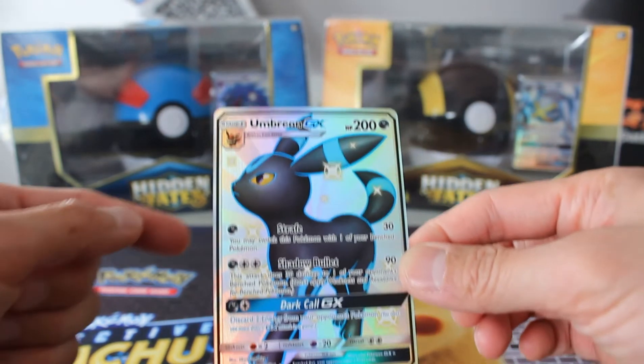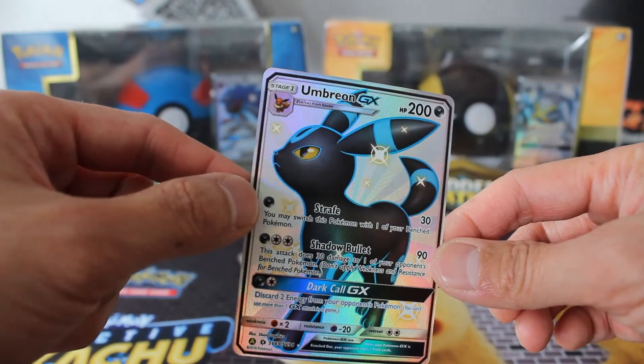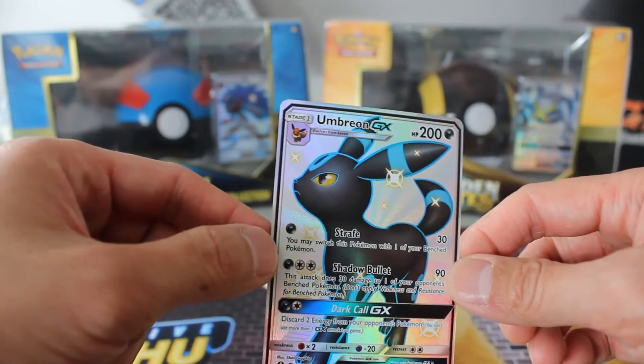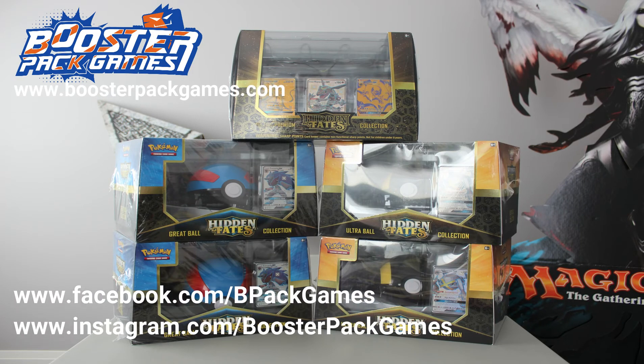Wow, this is it — Umbreon GX, our biggest hit of the day. Very cool. Remember, if you're looking for any sealed product, perhaps chasing after a shiny Pokemon, please check out our website. We've still got lots of Hidden Fates including the Great Ball Collection, Ultra Ball Collection, and the Hidden Fates Ultra Premium Collection. Stay tuned as we prepare to launch our next giveaway in the next few days. The only way to enter the giveaway is through YouTube, so subscribe to our channel so you don't miss out. Thanks for watching, and we'll see you again soon.